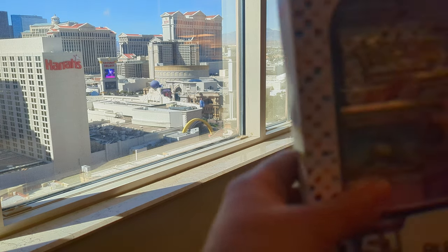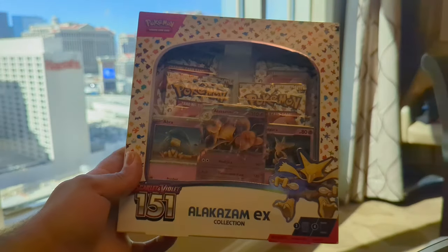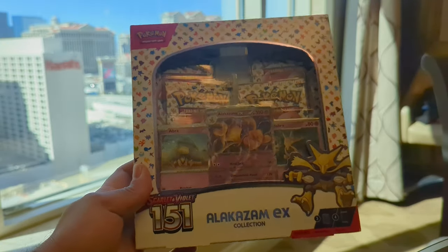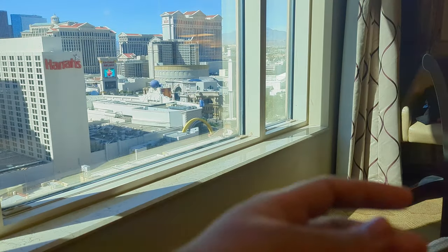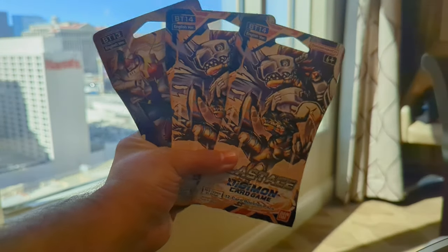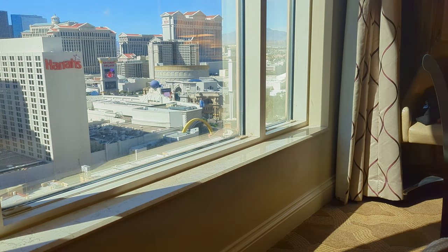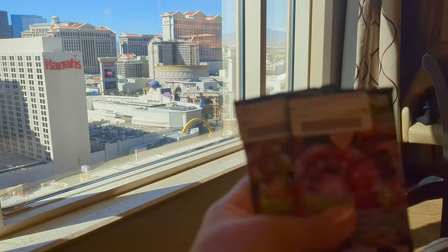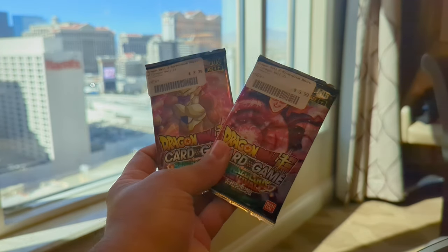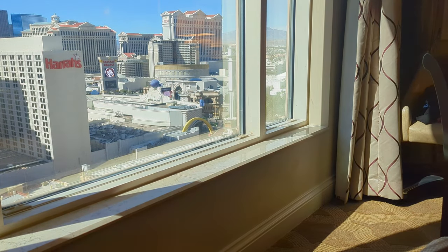Hopefully y'all are excited. The lighting may be a little bit weird just because I'm in a hotel, but we're going to open up an Alakazam EX box, some blister packs from Digimon — Blast Ace and Versus Royal Knights — and then a couple of Dragon Ball Super Card Game Masters packs, Miraculous Revival. See if we get anything cool out of there.